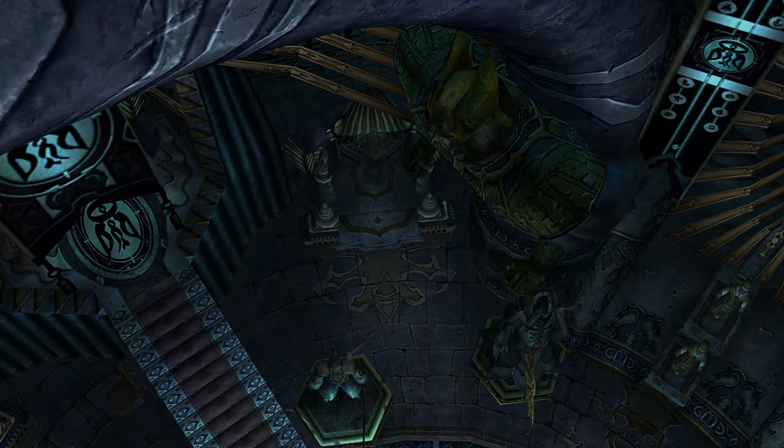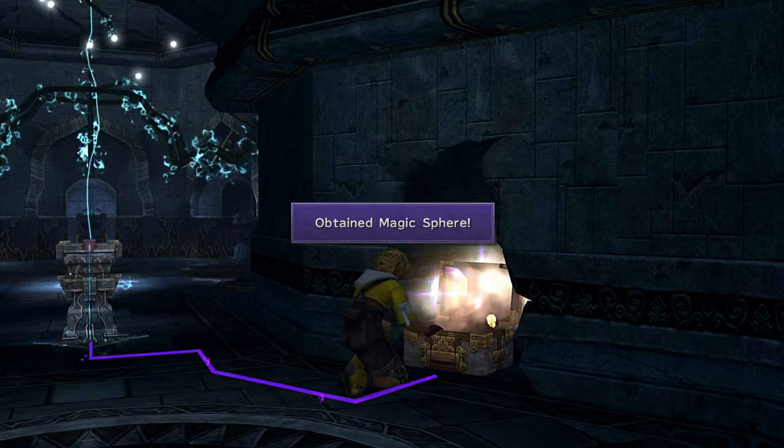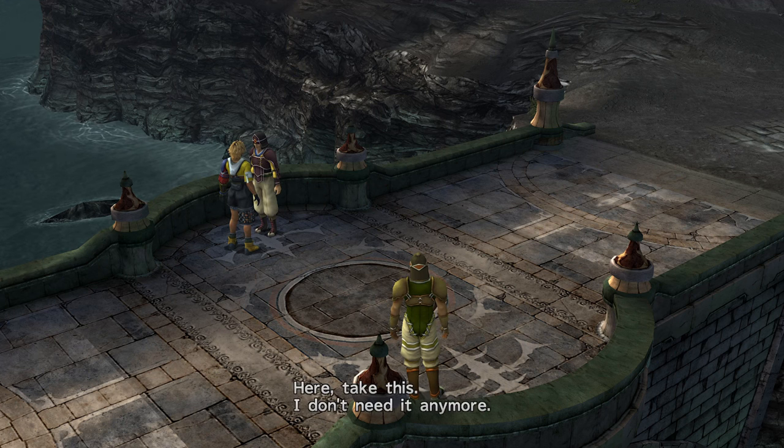Once you reach the temple, make sure to grab the Mega Phoenix and the Magic Sphere from the trial. As you leave, grab the Switch Hitter and the Halberd. The Halberd has 20% extra magic.